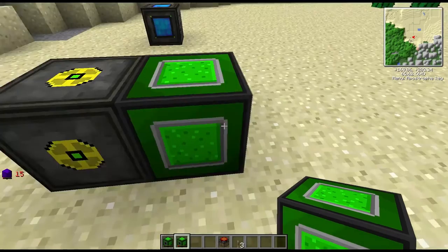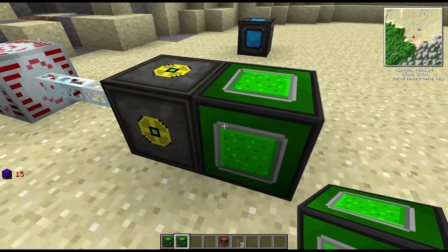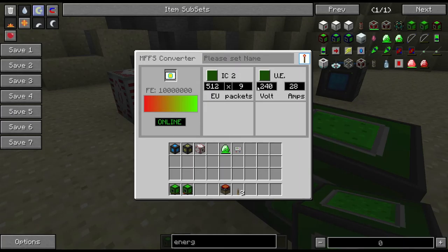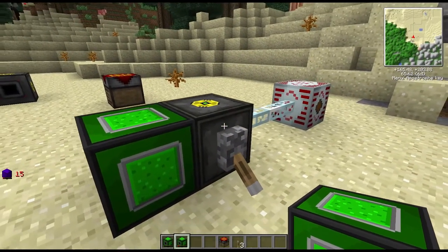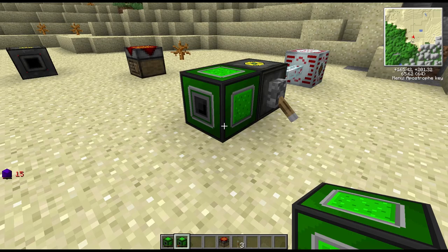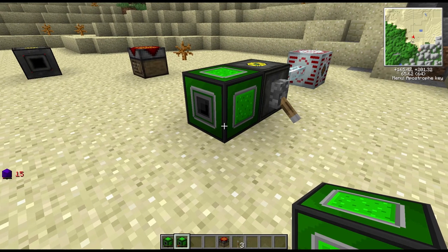This is 120V so let's not put 240 in, but we should be able to put quite a lot of amps in — that should get it filling up a bit quicker. There you go, that's the two different ways of converting force energy into other usable power.